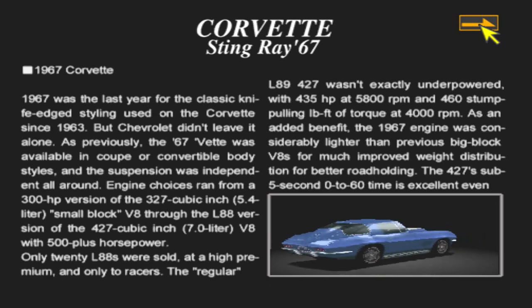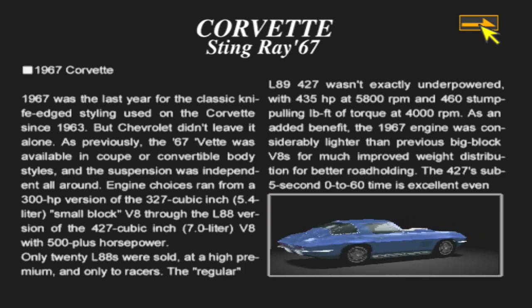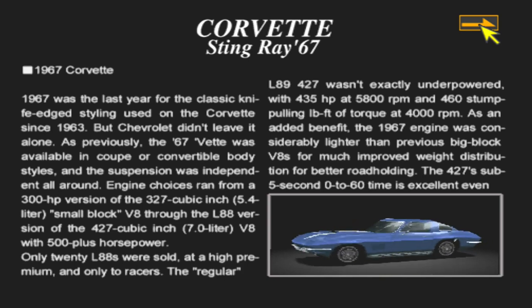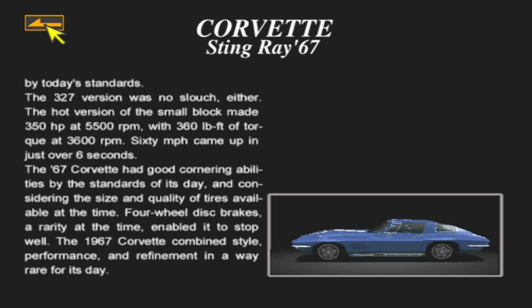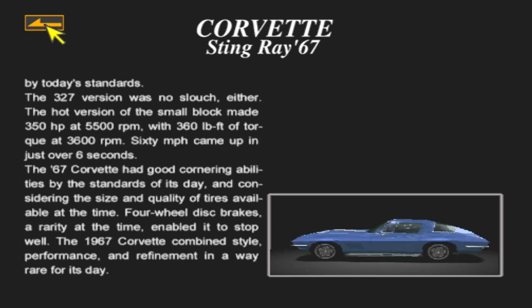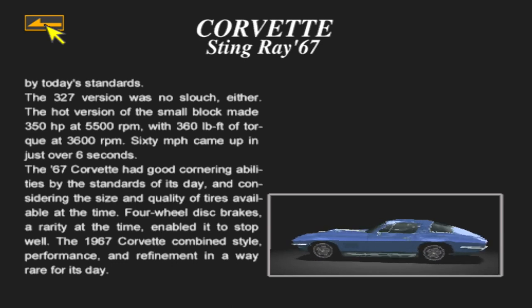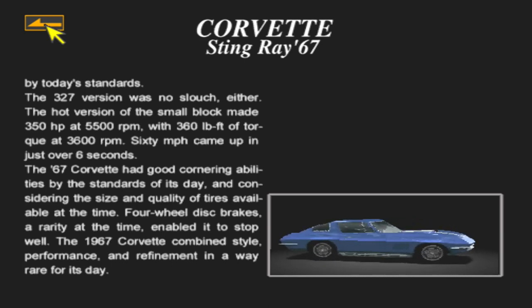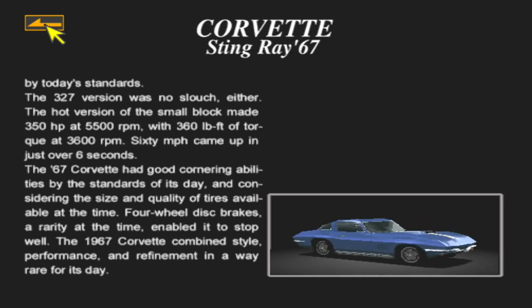It was considerably lighter than previous big block V8 engines for much improved weight reduction and better road holding. The 427's sub-5-second 0-60 time is excellent even by today's standards. The 327 version was no slouch either - the hot version made 350 horsepower and 60 miles per hour came up in just over six seconds. The '67 Corvette had good cornering abilities by the standards of its day, and considering the size and quality of tires available at the time, four-wheel disc brakes - a rarity at the time - enabled it to stop well. The '67 Corvette combines style, performance, and refinement in a way rare for its day.